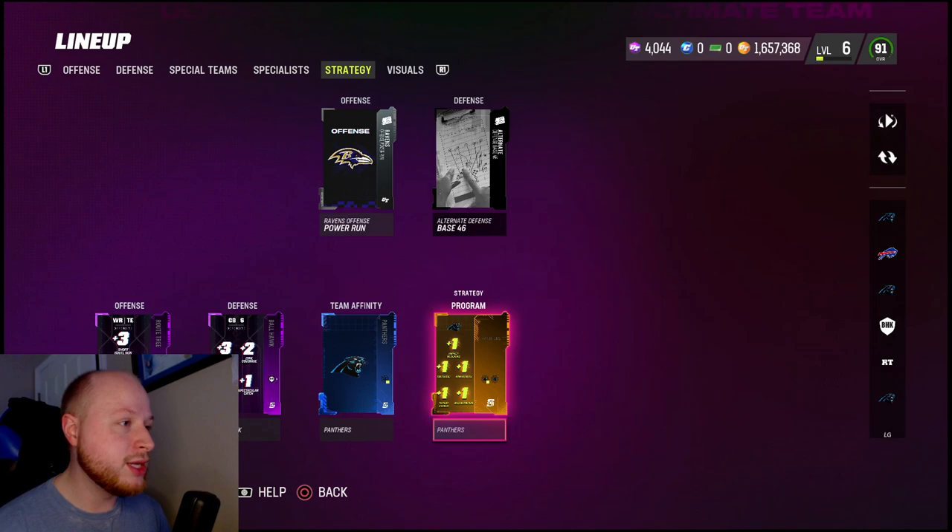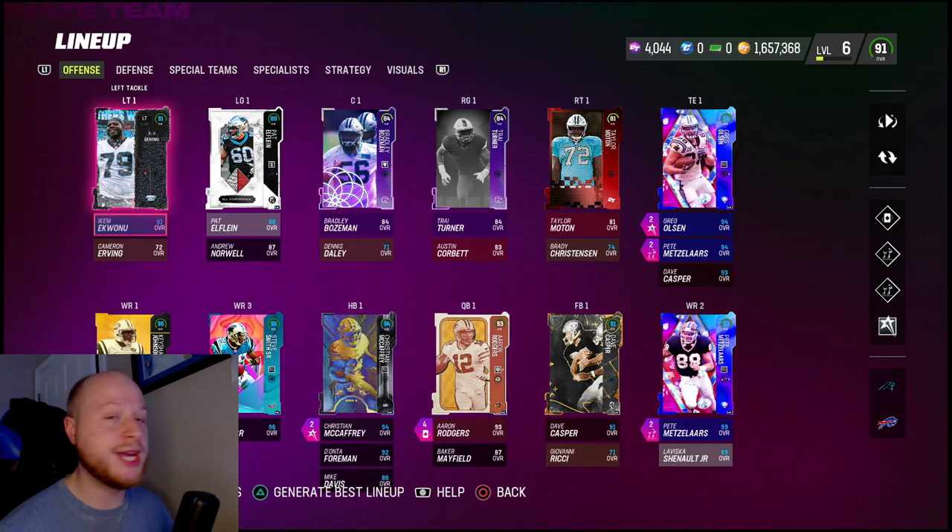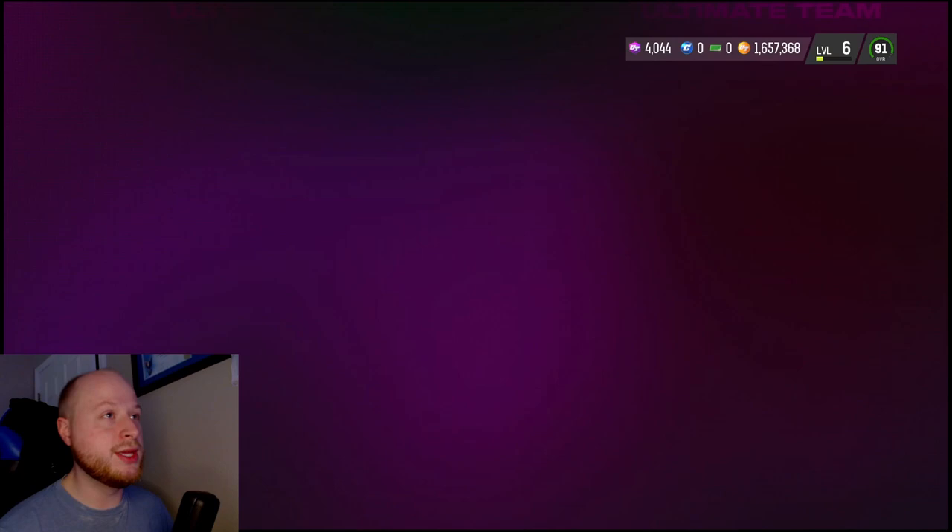The new legend tier strat card boosts impact blocking, catching, acceleration, a couple other things, and I think throw power is in there too. We also got two non-gameplay worthy cards. There's an 85 out-of-position quarterback McCaffrey that I'm not really interested in, but we did get a 90 overall Icky.